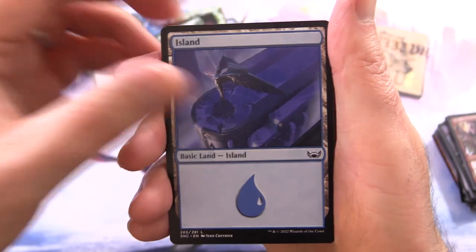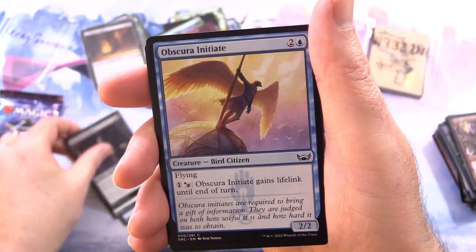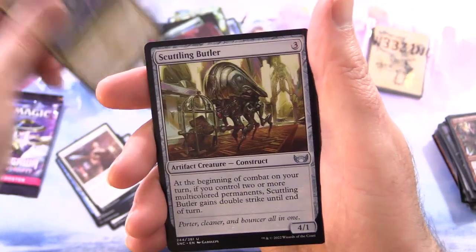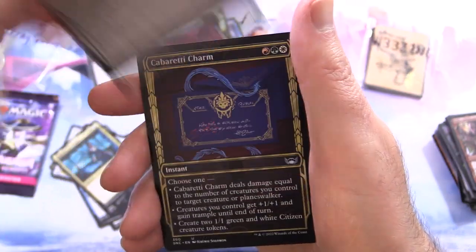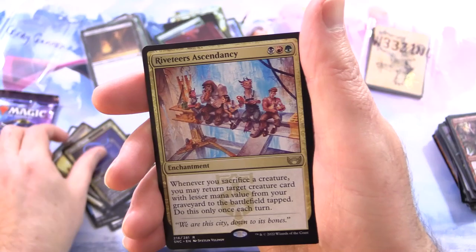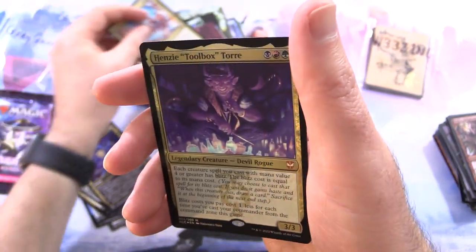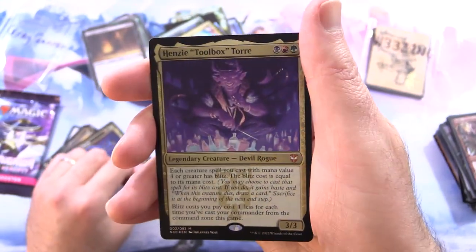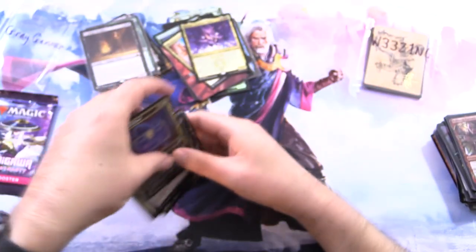We've got an Island, Raphine's Informant, Maestro's Initiate, Obscura Initiate, Broker's Initiate, Quaser Augur of Agony's Scuttling Butler, Lagrella the Magpie, Botanical Plaza, Cabaretti Charm, and Riveteer's Ascendancy. Along with another Mythic — a Foil Mythic, Henzie Toolbox Torre — a low-end Mythic, I believe.